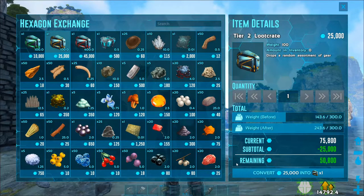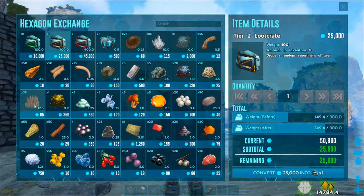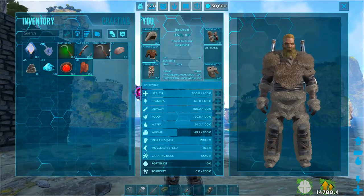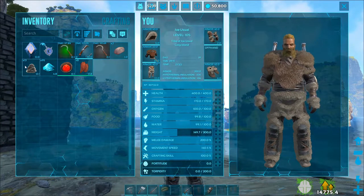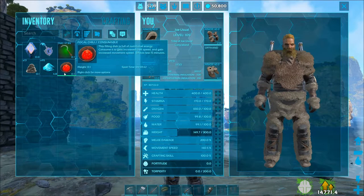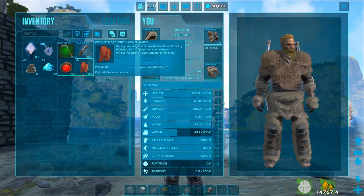Now we're going to grab an orange one for 25,000 — that's 25 glitches you've got to fix. I got a tier two loot crate. Let's see what it gave me.